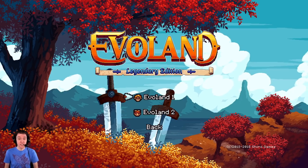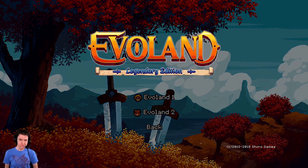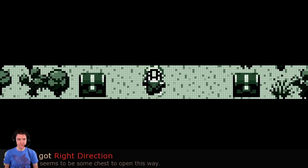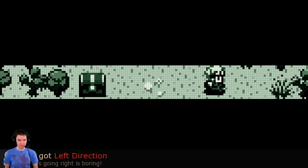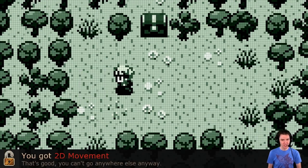Evoland 1 — oh, this has got both of them. We're gonna start with the first one. So right now I can only move to the right, but now I've earned the ability to move to the left. Always going right is boring. You got 2D movement — that's good. You can't go anywhere else anyway. So I'm unlocking the ability to move.